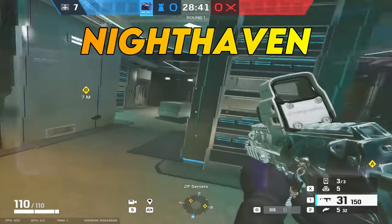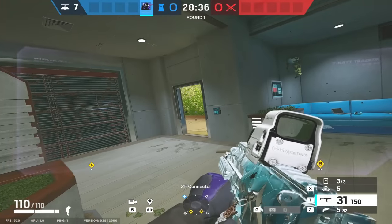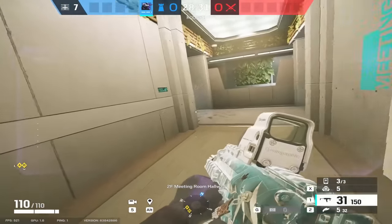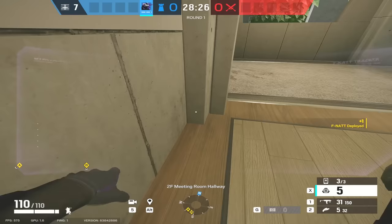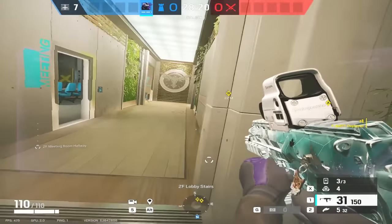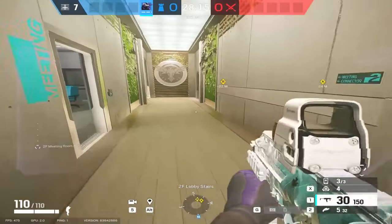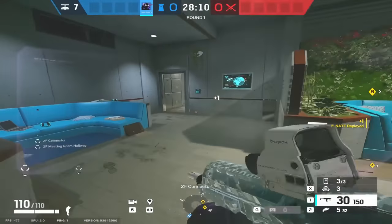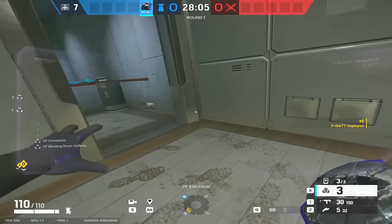Onto top floor on Nighthaven now — this one's a worldie. It's kind of similar to the Mute setup I did, but instead of stopping drones we're just putting traps down. The first thing we want to do is put a Fenrir FNAT here and tuck it in as hard as you can on this side of the wall. Yes, it's super obvious, but when you come around this corner from this door — which is where a lot of people come in from — they're not going to see it. The first one goes there, the second one goes in this corner here.